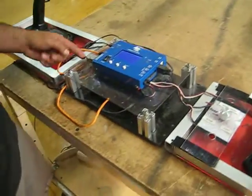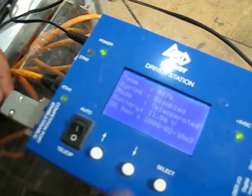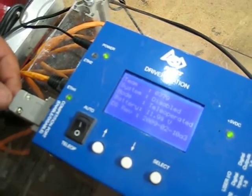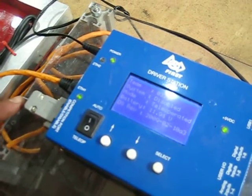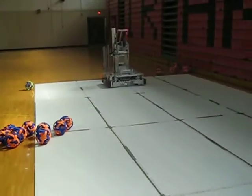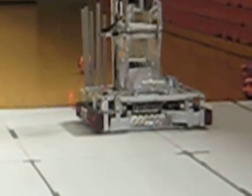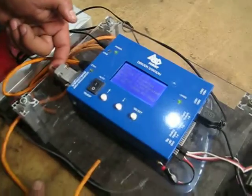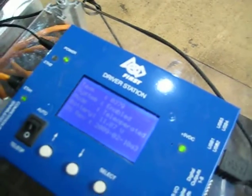If you take a quick look, right here is our dongle switch, and this is what creates the disabled and enabled status on your screen. When it's in the down position, it's disabled, and as you notice the light on the robot is flashing very slowly.